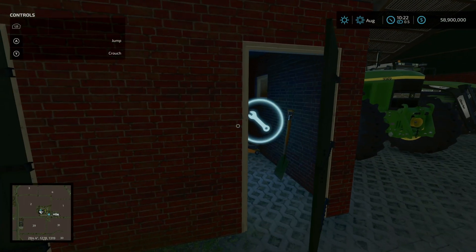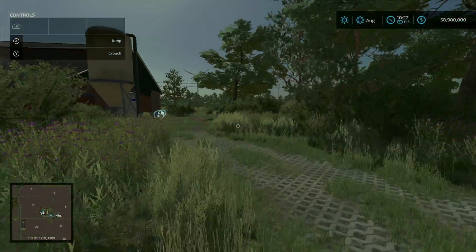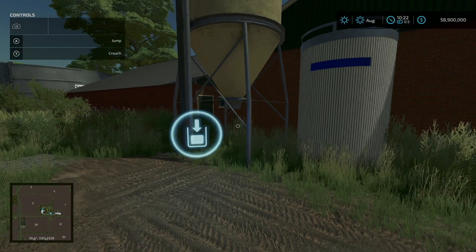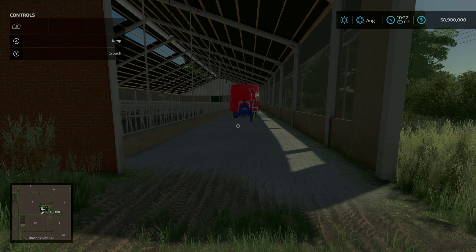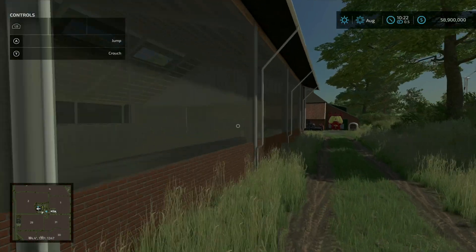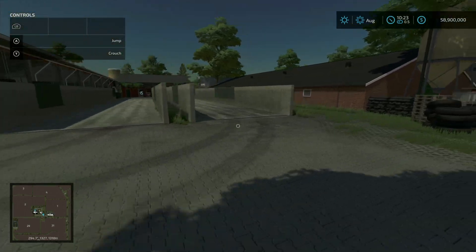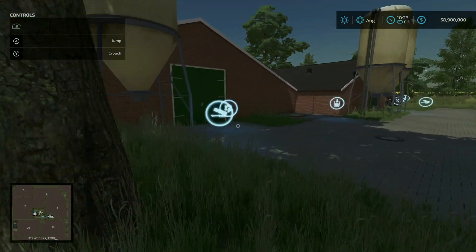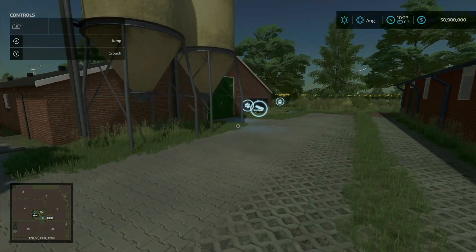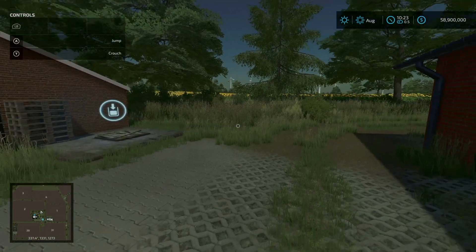There's a repair trigger right in here. We have a liquid manure tank right here. Right here we have another cow barn, room for 80 cows — milk output here, feed input and straw input right there — and slurry output right here. Some more bunker silos right there.